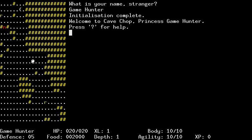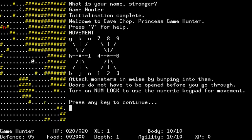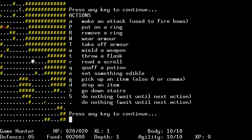So we got this game. It's called Cave Chop. And we'll just go ahead and check out our help. We got VI keys - good old hackable keys - and then numpad. Attack monsters in melee. Doors do not have to be opened. And use numlock. Thank you for reminding me. I've had more than my fair share of not remembering.